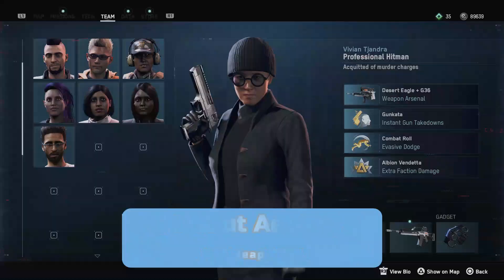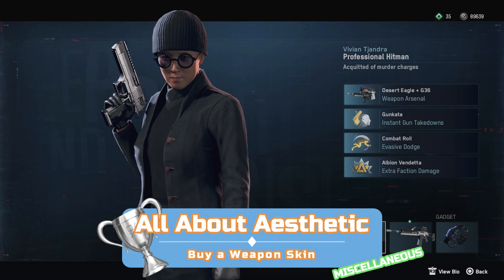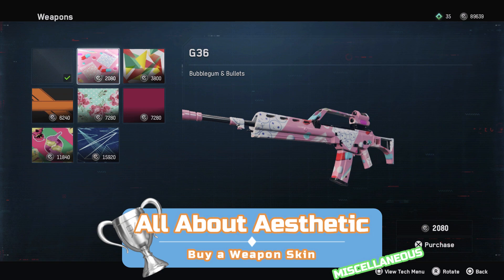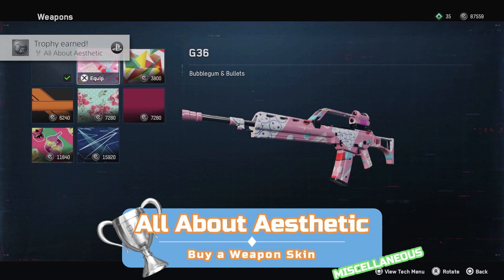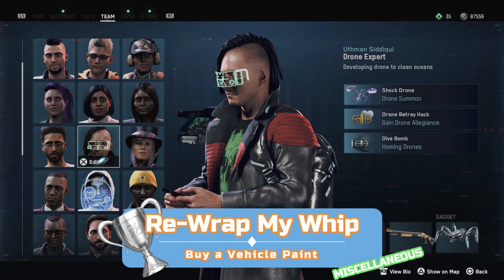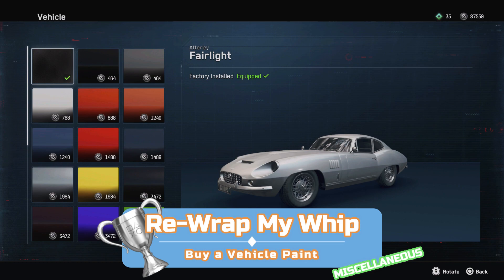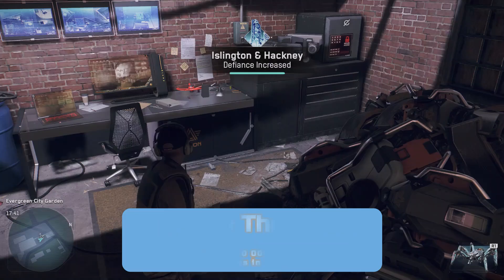To get the weapon skin trophy, go to the team menu, choose a recruit, press edit, hover over their weapon and press edit again. Choose a skin — Bubblegum and Bullets is probably the cheapest — and save that money for clothes later on. For the car paint job trophy, only certain recruits have personal vehicles. The spy you get from turning Westminster defiant has a personal vehicle so just use him. Same process: go to the team menu, choose your spy, press edit, hover over their car and press triangle to edit it. Choose the cheapest paint job and you'll get the trophy.